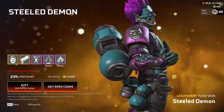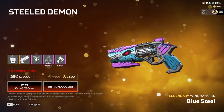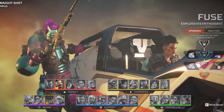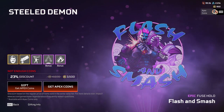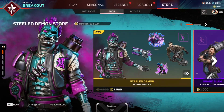Fuse is getting a lot of love right now because in the store there is also the Steel Demon bundle. If you end up buying this bundle, you get a unique select animation — Maggie driving the Trident and Fuse on the back — which is pretty awesome. This is definitely one of the best Fuse skins we've seen. Good luck out there, Legends. It's going to be chaotic and there's going to be a lot of Fuse players completing these Challengers.